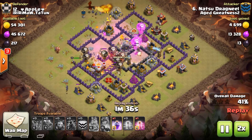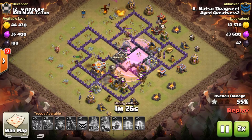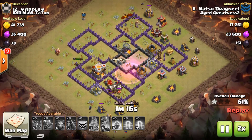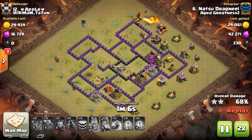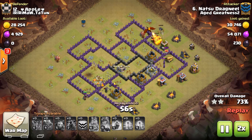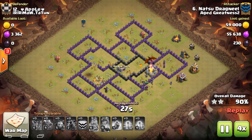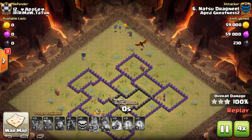He uses another rage spell on those two air defenses. He's got a couple of defenses on the right side still up, but he's gonna get there. There are no loons left but that dragon is strong enough to take care of all those troops — clean-up time, easy.